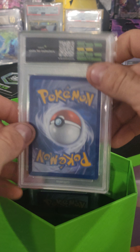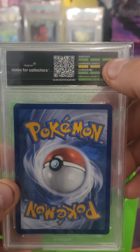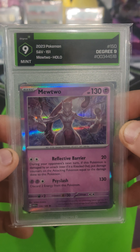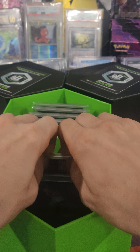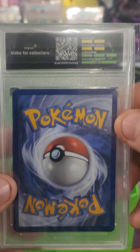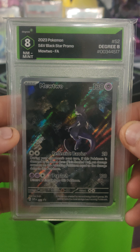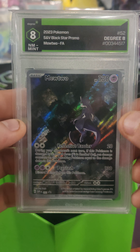This one is a holo, and we got two yellow marks on it, so maybe like a nine — we're missing one mark on it, and we do have a nine. That's the same card, a Mewtwo holo Scarlet Violet 151. Then we got four marks, so two missing green marks — we're hoping for maybe a nine or eight on this one. We got the Mewtwo Black Star Promo.